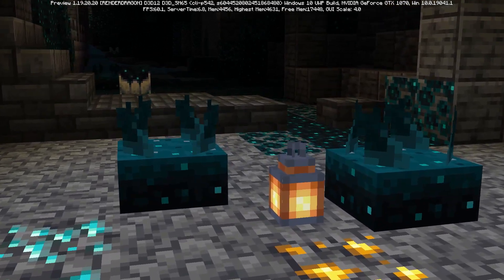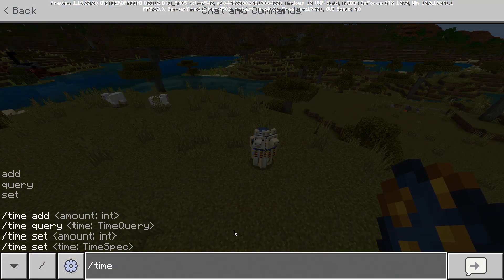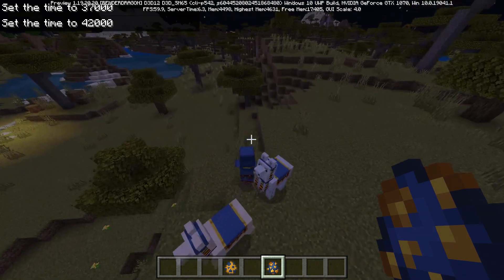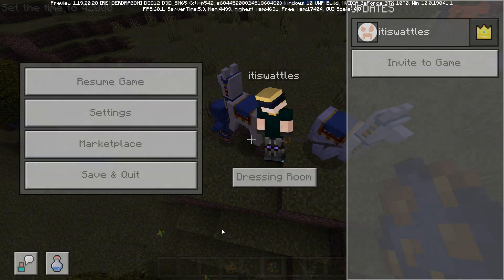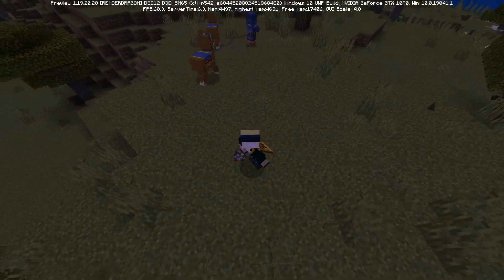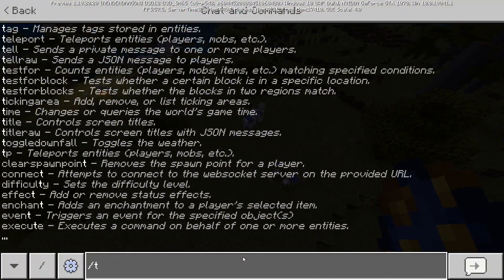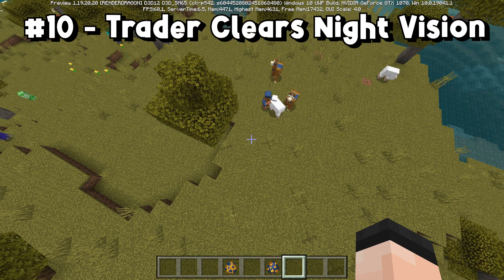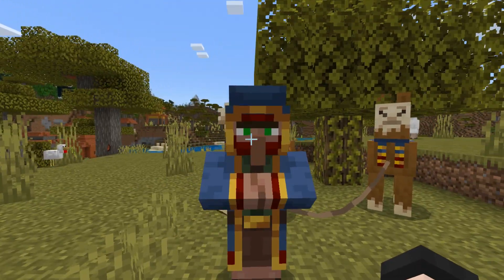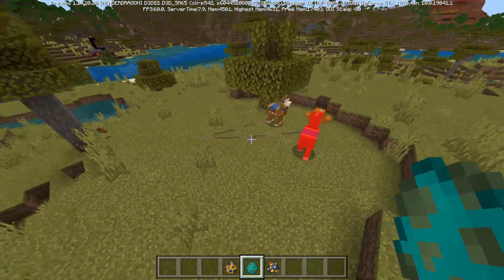Also coming to Bedrock 1.19.20 are bug fixes for how the skulk sensor prioritizes vibrations. As for the wandering trader - before the next update, wandering traders would remain invisible during the day, but that's not how it's meant to work. At nighttime, the wandering trader drinks a night vision potion and disappears. At daytime it will now drink milk. On Bedrock it actually seems like the wandering trader drinks milk specifically when a zombie gets close, to flee - which is honestly kind of smart.